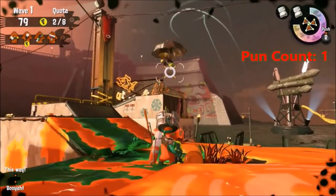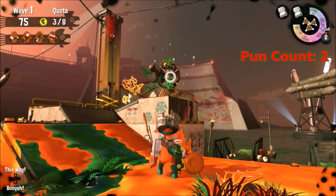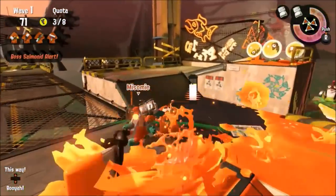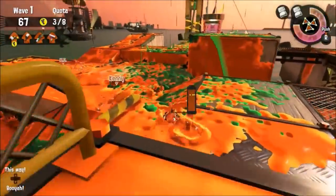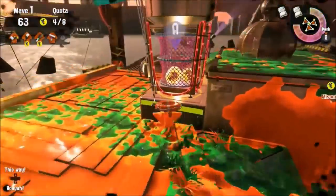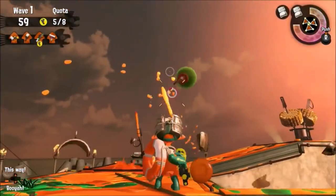Salmon Run is an egg-cellent addition to Splatoon 2. Even though the journey from an apprentice fish to a professional is long and the difficulty spike may end up leaving you salty, this new co-op multiplayer mode is incredible and pretty fleshed out. The major goal of this new mode is to harvest golden eggs, which can be obtained by killing the many boss salmonids who come in a series of waves throughout the game.